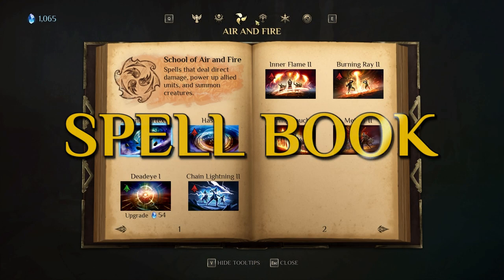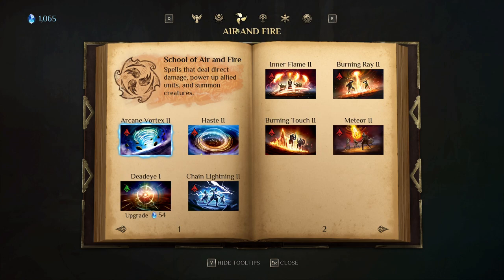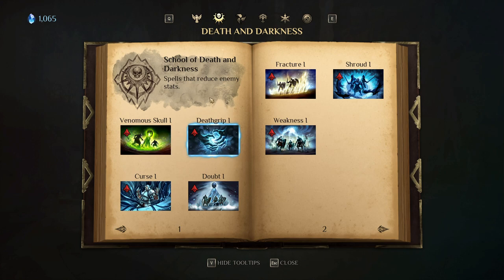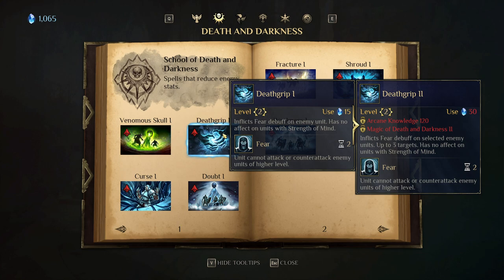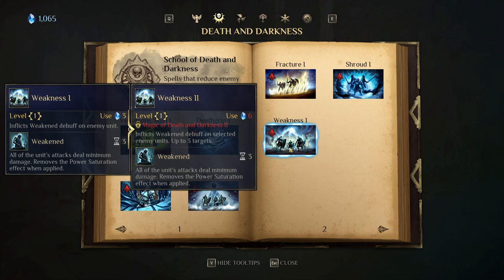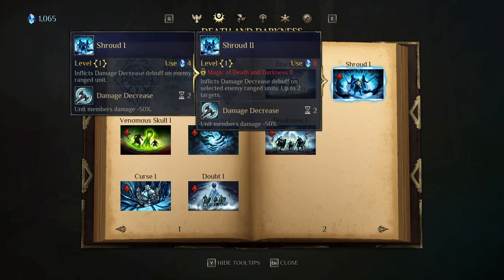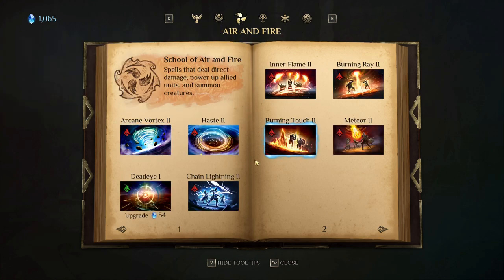Now the spell book — there are four spell categories: Earth and Ice, the School of Life and Light, the School of Air and Fire, and the School of Death and Darkness. Death and Darkness spells reduce enemy stats: there are spells that poison the enemy and deal damage over time, spells that fear enemies so they cannot attack or counter-attack, a Curse spell that deals damage and reduces morale, spells that reduce initiative, a Weakened spell that forces units to deal minimum damage, a spell that reduces armor by 50%, and more.